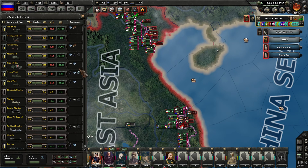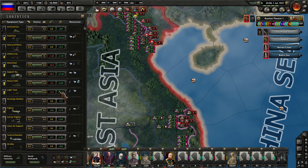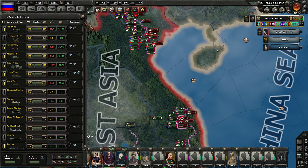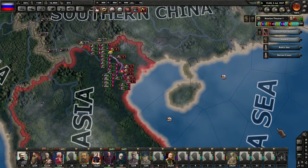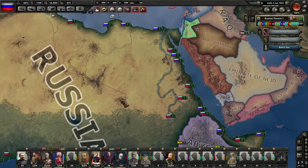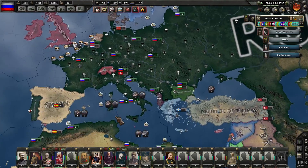Let's double check and see how my stockpiles are going. Really good. Infantry equipment - we've got a bunch of those left over, so we're not going to run out of those anytime soon. Motorized looking good. Support equipment - we've got a bunch of those too. Let's double check on the mainland empire over here. Still pretty damn good right now.